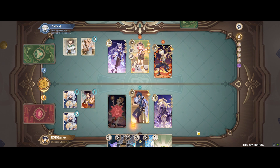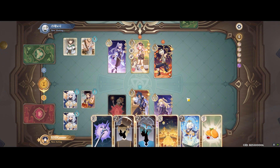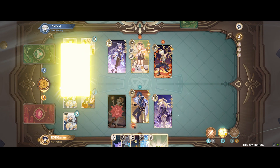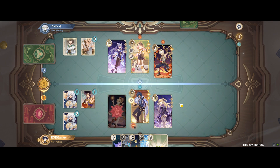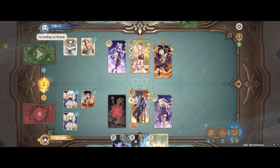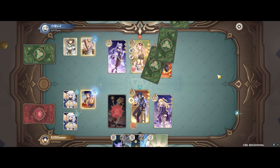I sacrificed Yoimiya here — I knew she was going to die from melt, but she already activated her burst, which is going to give a lot of off-field pyro application and deal a lot of melt damage as you'll see. Knowing I'm going to do a lot of reaction damage, I used an Instructor's Cap to get a bit of die refund. Launching a melt with Keiya combined with Yoimiya's burst gives more pyro application to keep repeating this strategy, and hopefully getting Keiya's burst out next turn will provide even more off-field melt damage.